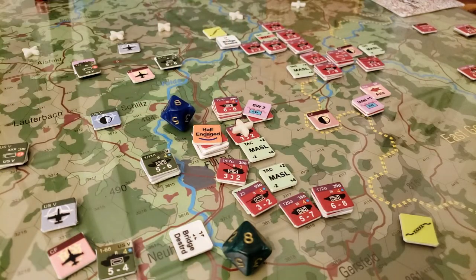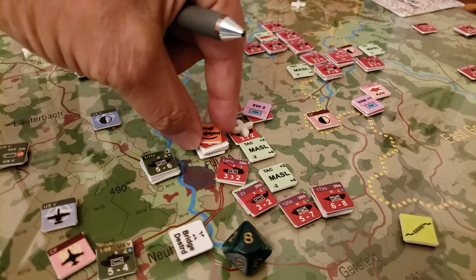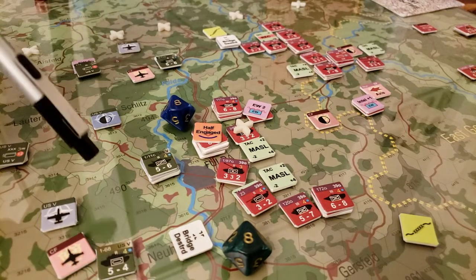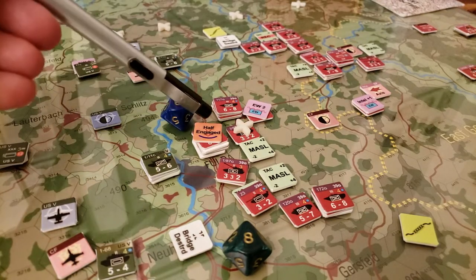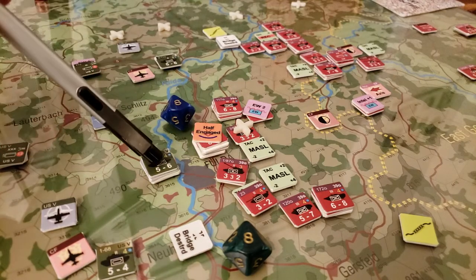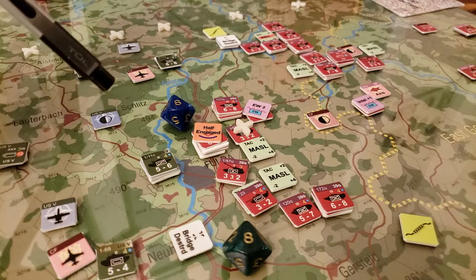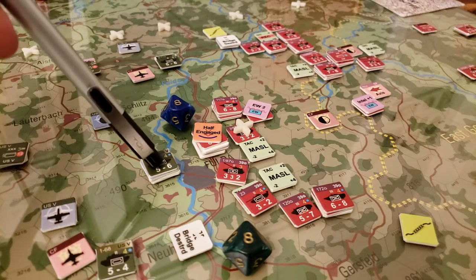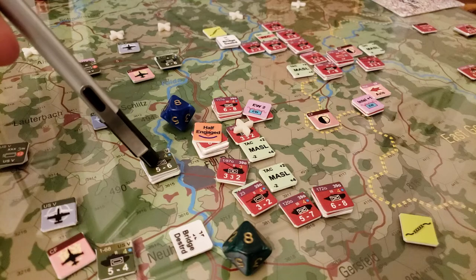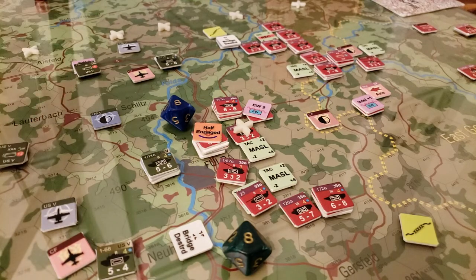There's a recon unit under there and that tank regiment. There was no bombardment by the Soviets under this hex to soften them up — they're going to need to get something adjacent to it before they can do that, which means we're going to be well into turn three before we get to actually do any bombarding here, which is going to be problematic for the Soviets.